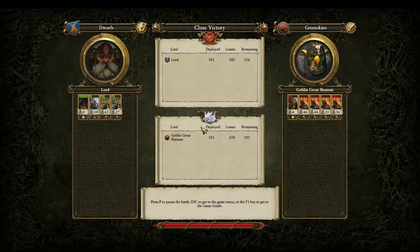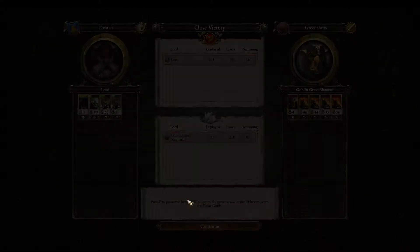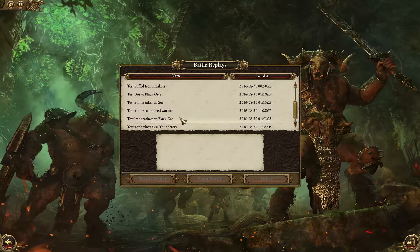By the end of the combat, my army cost 600 less. I was able to break those Black Orcs pretty nicely with a lot of Iron Breakers still alive and some Hammerers still alive. They are very brittle — they can win against Black Orcs one on one, but that's not how you're supposed to use them. What I just showed you is how you're supposed to use them.